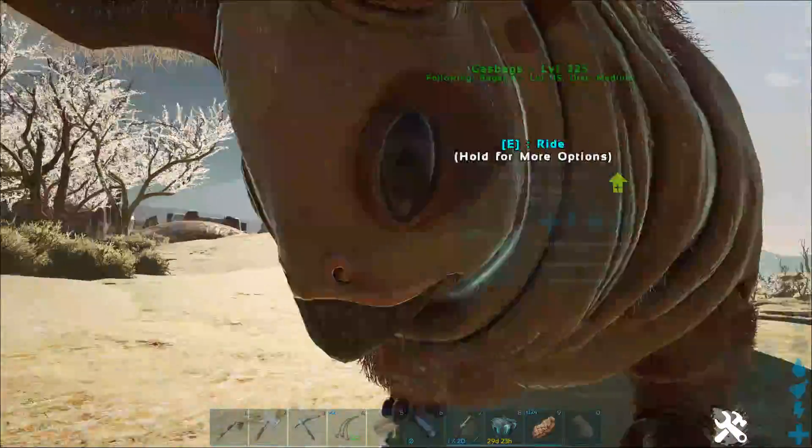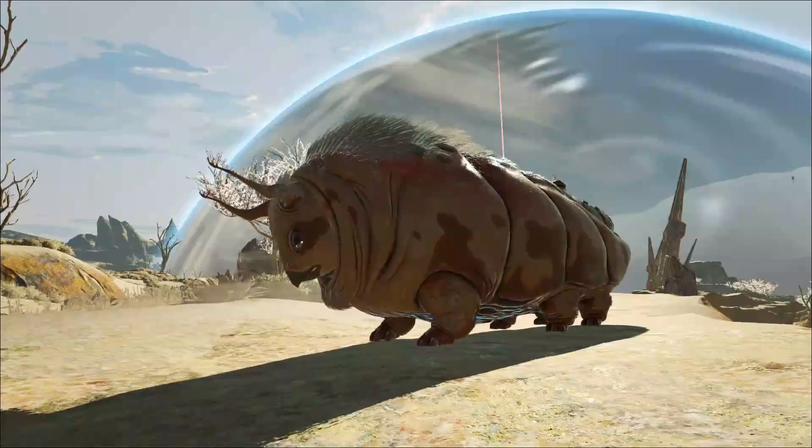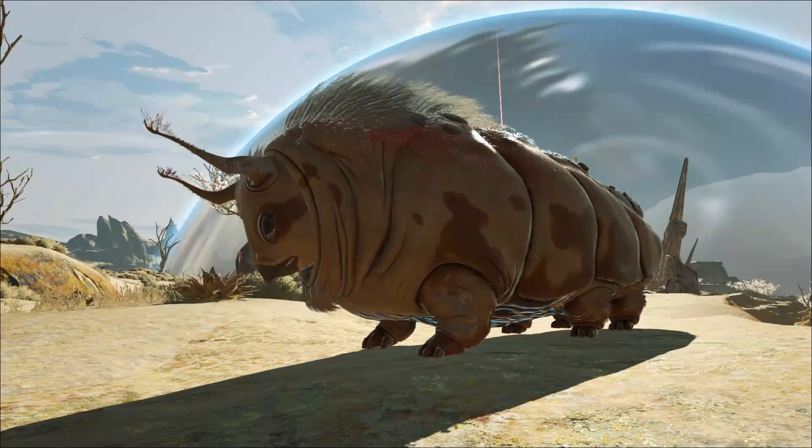I've spawned myself in a gas bag as well as the saddle for it, which gets put on the back side of it, so you can put a passenger on. You don't actually need a saddle to ride the gas bag in the first place.